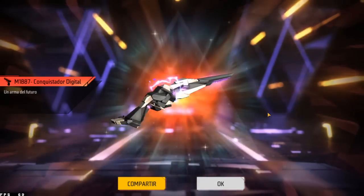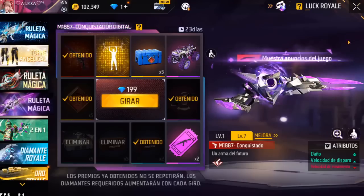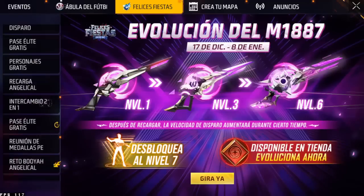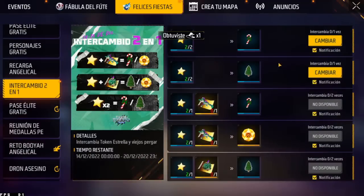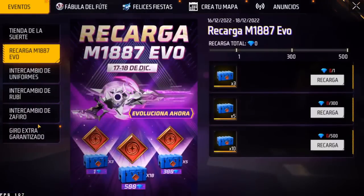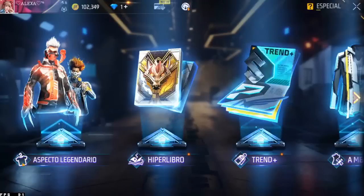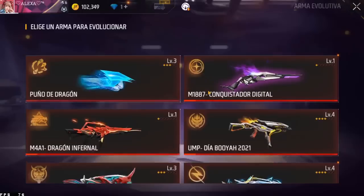En nivel 1 está horrible esta arma, ¿no? Esto parece de cartón. Ese nivel 1 está fatal. Por acá nos están regalando cajitas o algo. Vamos al estadio — felices fiestas. Medallas, intercambios, crea tu mapa, eventos. No hay nada. Vamos a ver esa hermosura, acá en el apartado de armas — me salió así que debes dejar tu like por obligación.